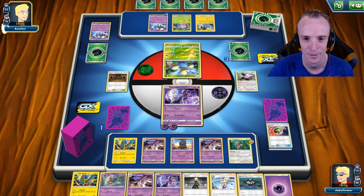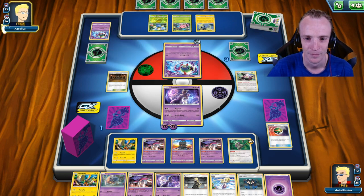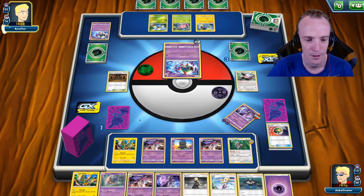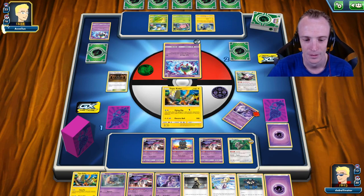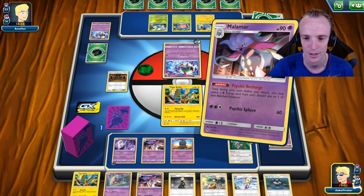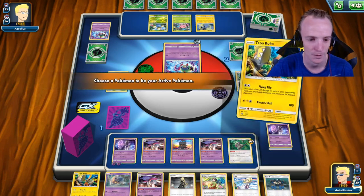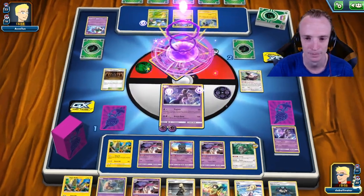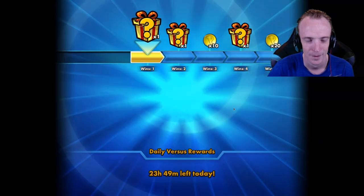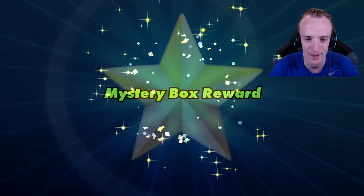And then Mewtwo can finish things off in true Mewtwo deck fashion. Tapu Koko, you're out of here. Then Mewtwo, you're out. Energy attach, Psychic Recharge. We'll just retreat out and go with the Psyjack. That's how you very quickly smash through a Lost March deck. That set up for me was absolute gold. And then him whiffing on that first KO — I mean it didn't matter in the end, I stayed pretty consistent. But yeah, huge.